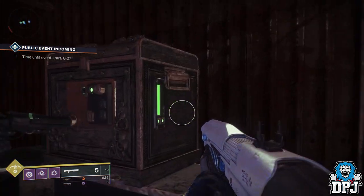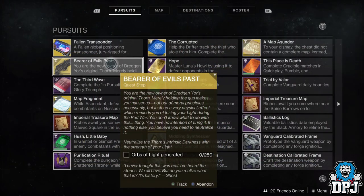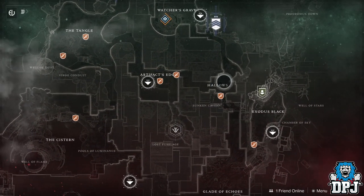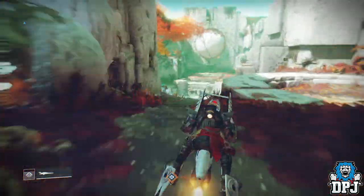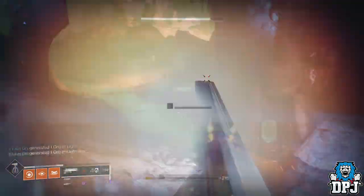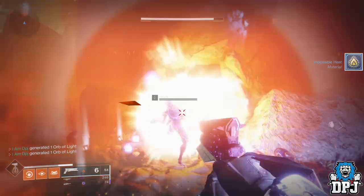Once you have found your chest, open it and the next step starts, in which you have to generate 250 orbs. You would imagine this would be pretty long-winded, but there are a few spots that will make this very easy and quick. First, make sure you are using a fully masterworked weapon — my pick is the Sunshot, this thing goes to work creating orbs. The fastest spot is on Nessus where enemy factions face up against each other. Go here with the Sunshot and you will get this done in absolutely no time.